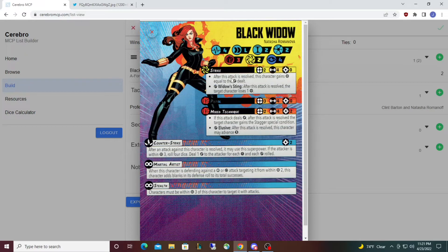The core set is one of the best deals in miniature gaming generally — outstanding value. You could buy it and never buy anything else and still always enjoy this game. Moving on to comic book recommendations, Brad has three picks for Black Widow.